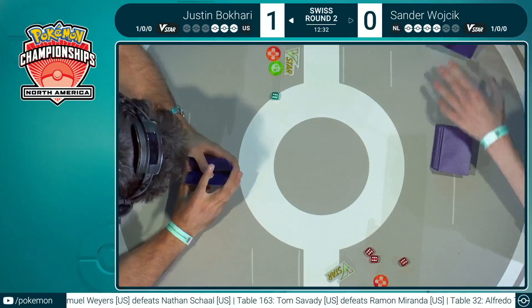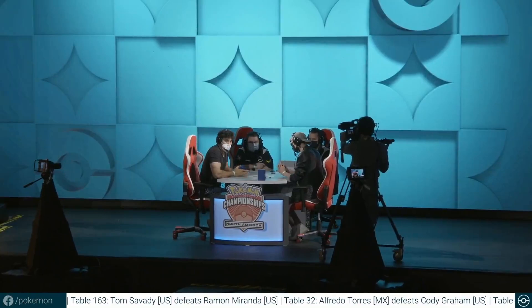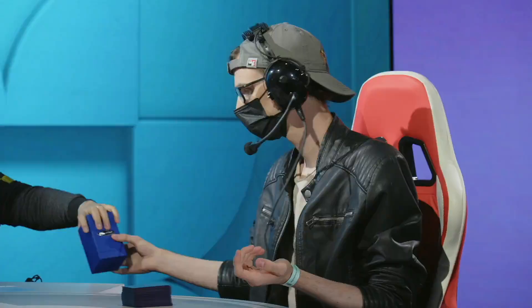You can start to see the plays lining up — maybe Boss's Orders is going to be the line right now. Bring up that Drizzile and make your opponent find a water energy since they don't have access to the Training Court. It'll need to be a water from the hand or a Scoop Up Net to continue bringing these Pokémon forward. Justin is waiting to finally get into the next game. Justin ran out of deck — he gave it all he had, trying to close out and find a way to get through that huge Mewtwo V-Union, but sure enough, no way was that happening on Sander's watch.